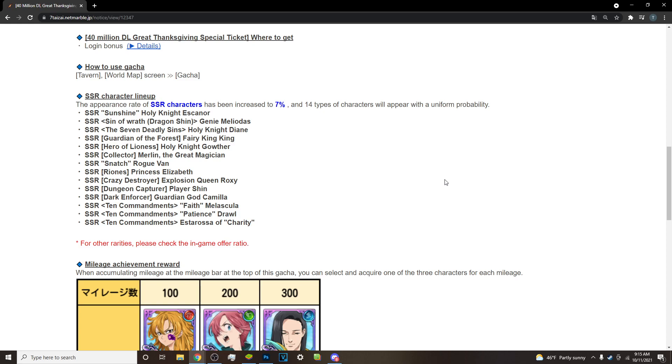I just wanted to make a quick little video on who you should pick on the 110 free multis — or singles, whatever — you get 10 or 11 free multis on a side banner, which is actually pretty good. I really like it.